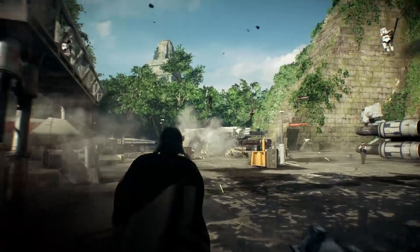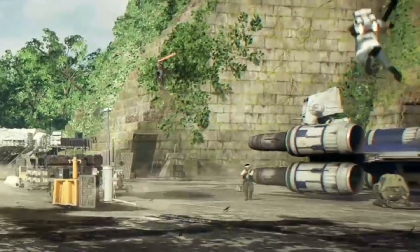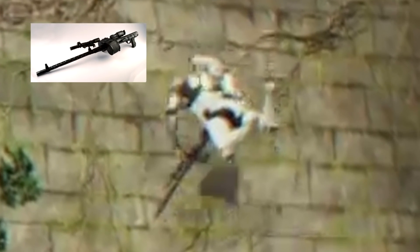Why? Because we see them use the jump pack with the rocket launcher at the end of Vader's clip, so I'm guessing it's pretty much the same. This part also shows us that they are in fact holding the RT-97C Blaster, so I think it's safe to say that these are the Imperial Jump Troopers set in the original trilogy.